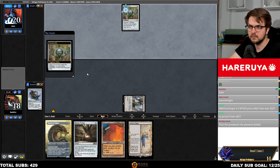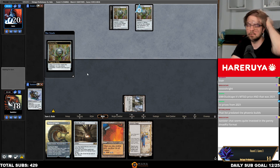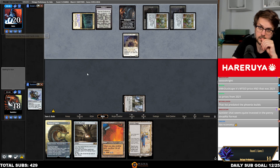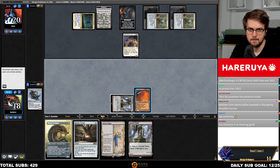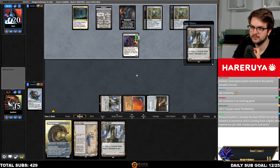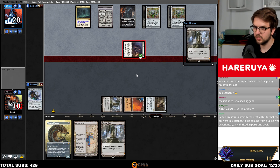Chancellor of the Annex gives this deck some play on the draw. Chrome Mox, Chrome Mox — okay. I tag Initiative. Now he simply dies. Turn one as per usual — he's pretty consistent. Penny Dreadful is literally the best MTGO format for brewers in existence.